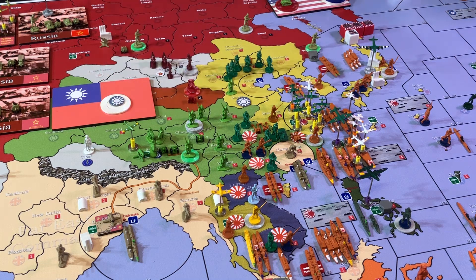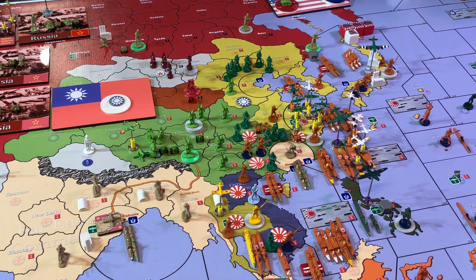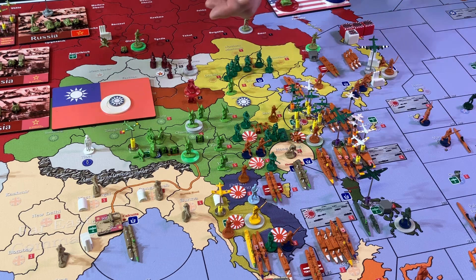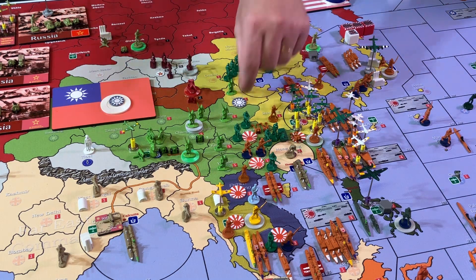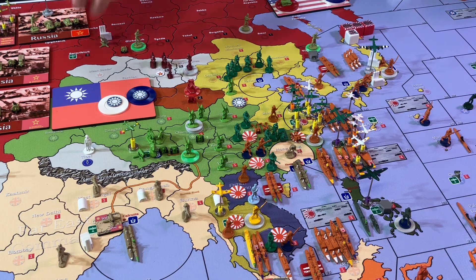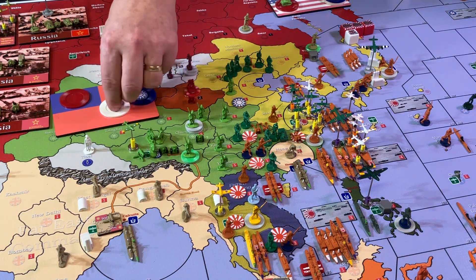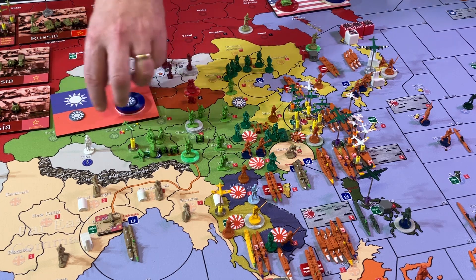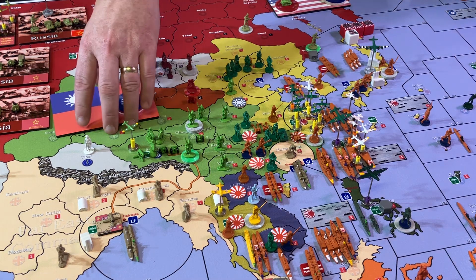End of turn — we have the one IPP that we saved. The KMT income tracker was at nine due to unprovoked attacks by Japan, which took away three of our twelve. That left us with nine; we got one back giving us 10 IPP. Plus we have a 5 IPP bonus as long as the Burma Road is open, so cash on hand will be 16 IPP for the KMT next turn.